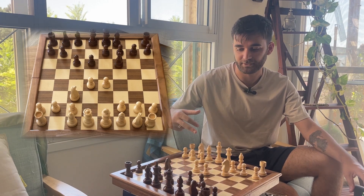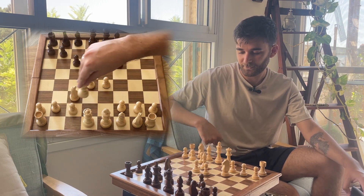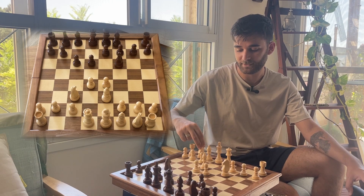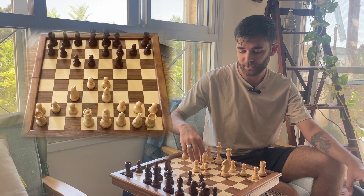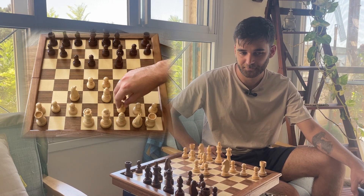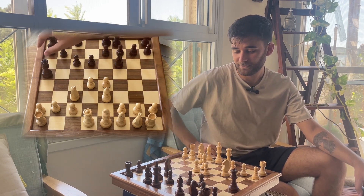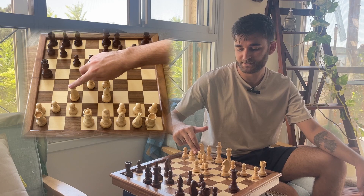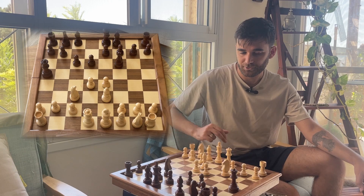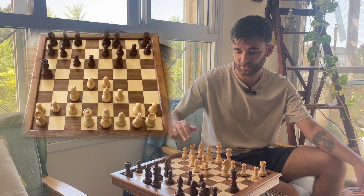I'm used to g6 or something else. So I played bishop to e3. I'm used to going for English attack type setups like bishop to e3, f3, g4, stuff like that — so that's what I was aiming for at this point. My opponent played queen to a5, so now my knight that's defending the e4 pawn is pinned to my king, so the pawn is no longer defended.